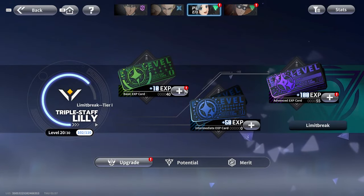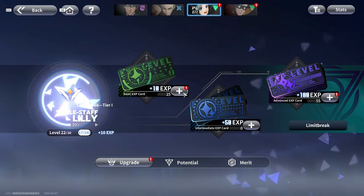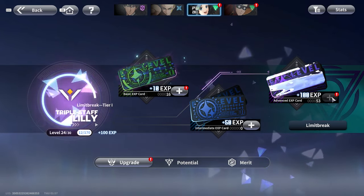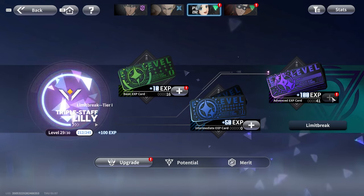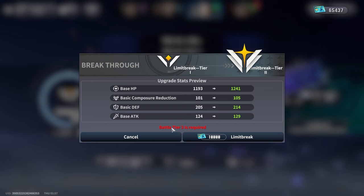When it comes to upgrading characters, the basic way is to use XP cards to level them up. Once they get to a certain level — I'll use this one to get up to level 30 — you'll be able to limit break them. I can't do that right now because my battle tier is too low. Battle tier is something you unlock once you get into the Hero Association Headquarters.